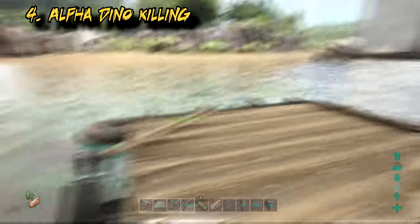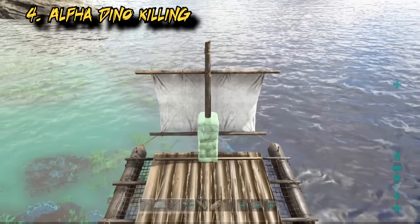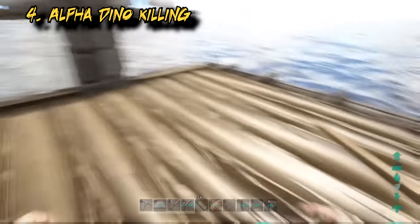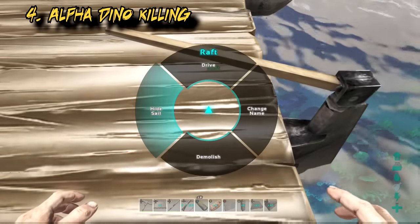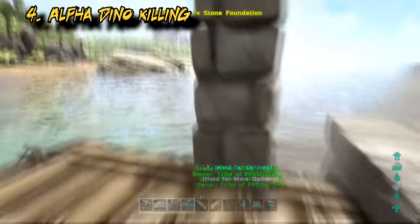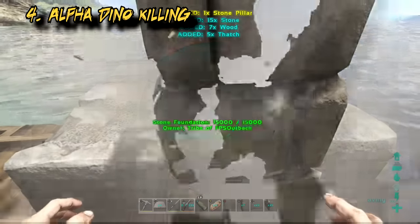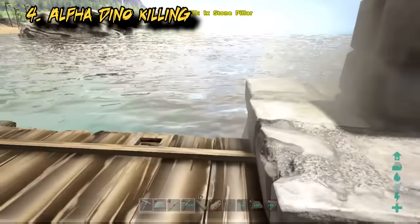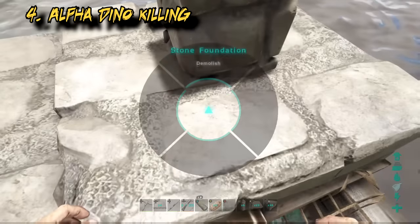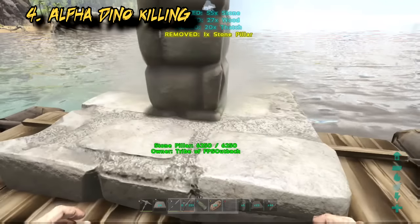There is a specific boat design I use to kill alphas. In this video I'll show how to lay the foundation for the bare basic of what you need to kill any alpha up to alpha rex. There's not a day that goes by that someone tells me this doesn't work anymore, but it always does. To lower the foundation with pillars, place a pillar over the mast, place a foundation next to it, place the pillar in the foundation, find the lower snap point next to it, and just keep repeating that. The lower snap can be hard to find sometimes, which is why I assume people think it doesn't work — just try different angles until you find it.